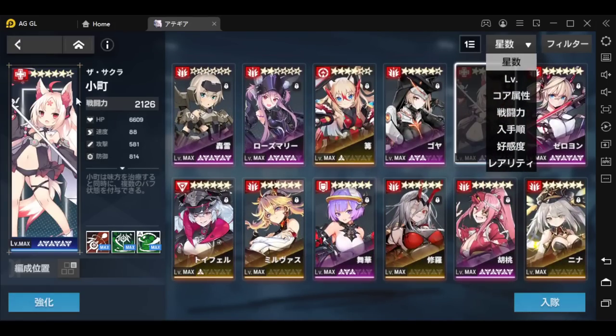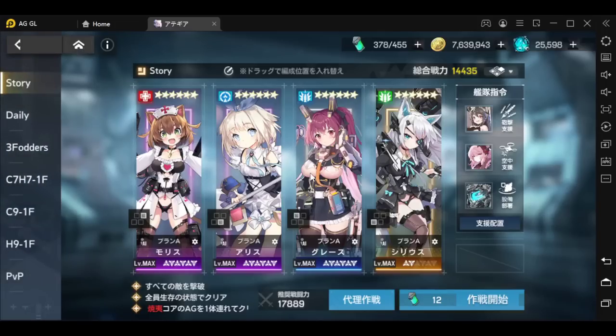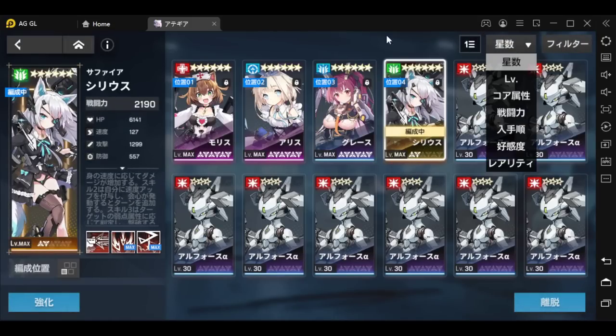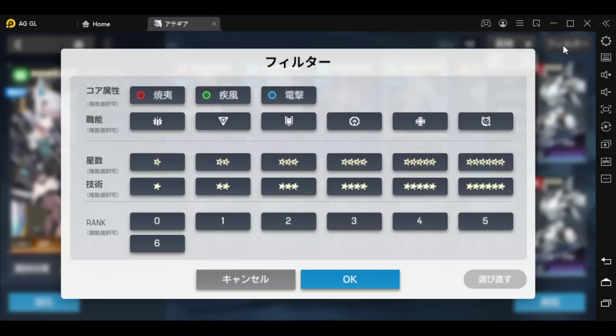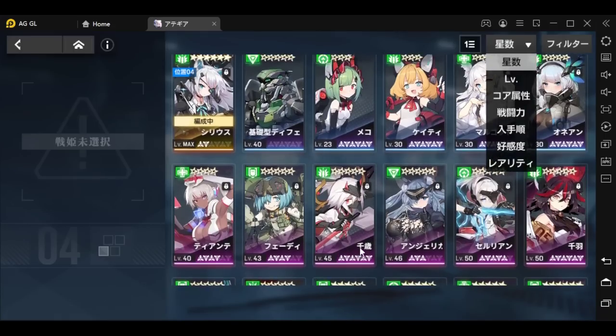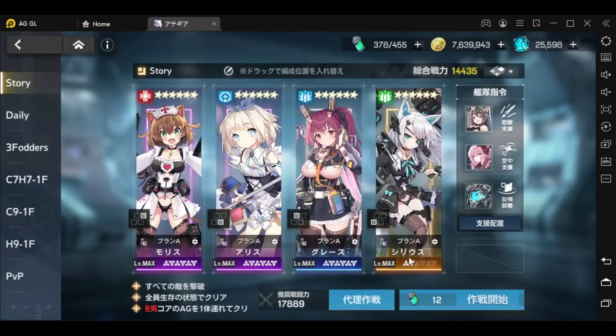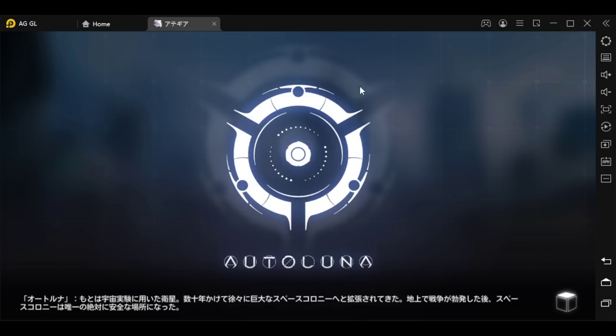For blue, Alice and Grace are probably the best options. For green, ideally you want Sirius, but Rocco also works fine. If you read the re-roll guide, Rocco is one of the best early-game three-stars. Once you've got your team ready and go in to fight, there are a couple of things you can do right off the bat.